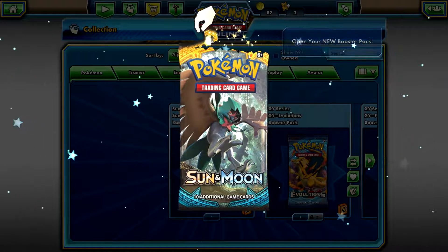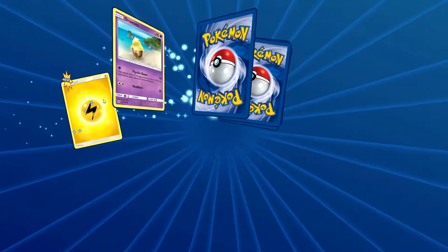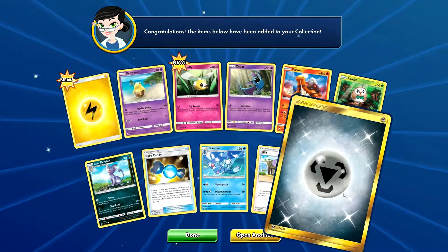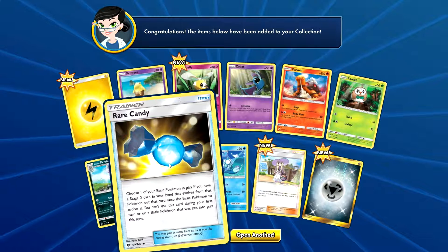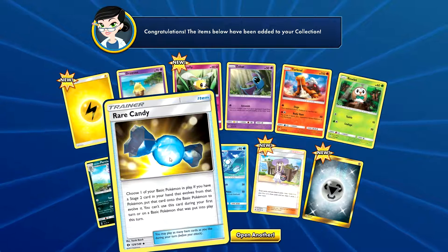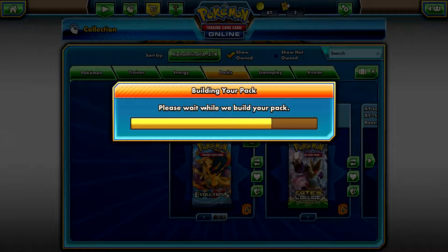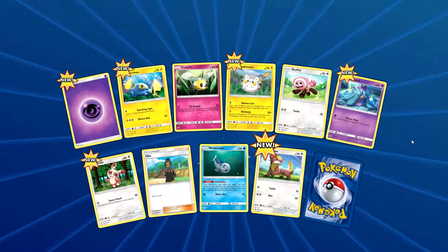First pack - what do we have? We have energy, Drowzee, Cutiefly, Zubat, Torchic, Persian, Rowlet, and a gold steel energy. And there's a Rare Candy: choose one of your basic Pokemon in play - if you have a Stage 2 card in your hand that evolves from that Pokemon, put that card in to evolve it. You can't use this during your first turn or on a basic Pokemon put into play this turn. That is a pretty sick trainer card.